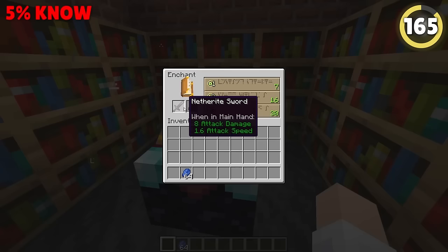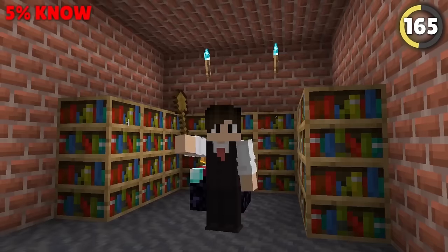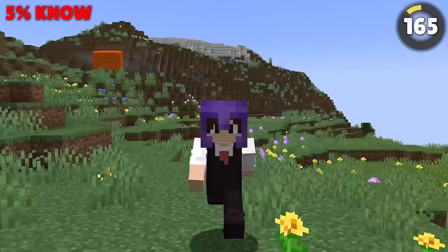Enchanting can be really annoying when the bottom slot shows up with a breaking or an enchant you just don't want. But you can fix it with a wooden shovel. Turns out it's true — if you enchant any useless tool at level 1, it'll re-roll the entire set of enchants, letting you make the perfect set of gear.